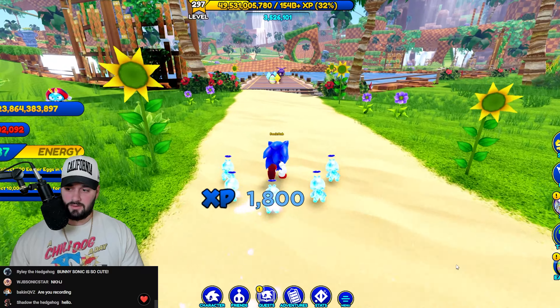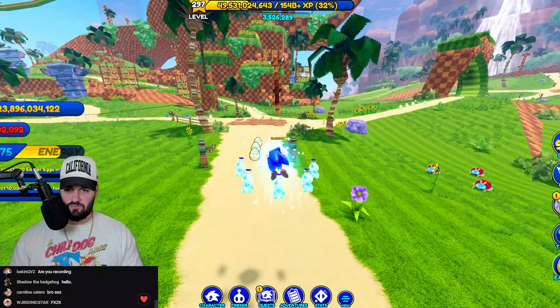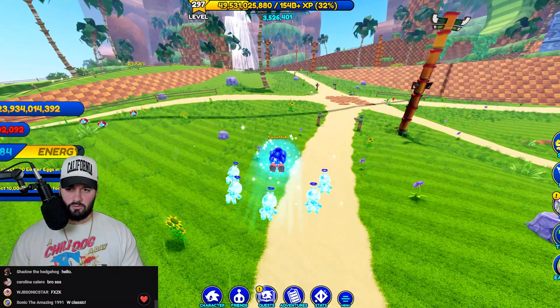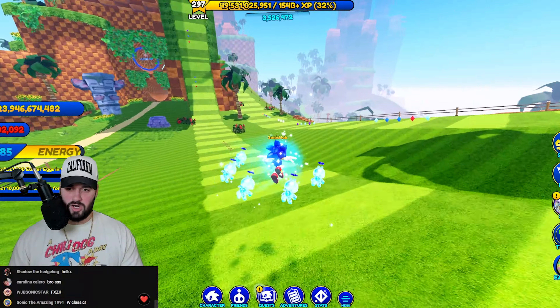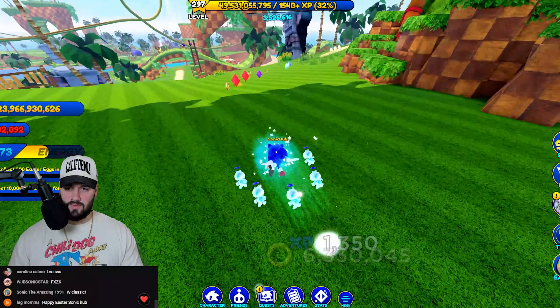So we have to collect Easter eggs in Green Hill. Let me see — oh, this is going to be easy. To unlock Easter Sonic is actually going to be really easy. You could just auto-run it for Green Hill if you want, but we're trying to go fast, so the first thing we're going to do is just do a quick little loop around the map.